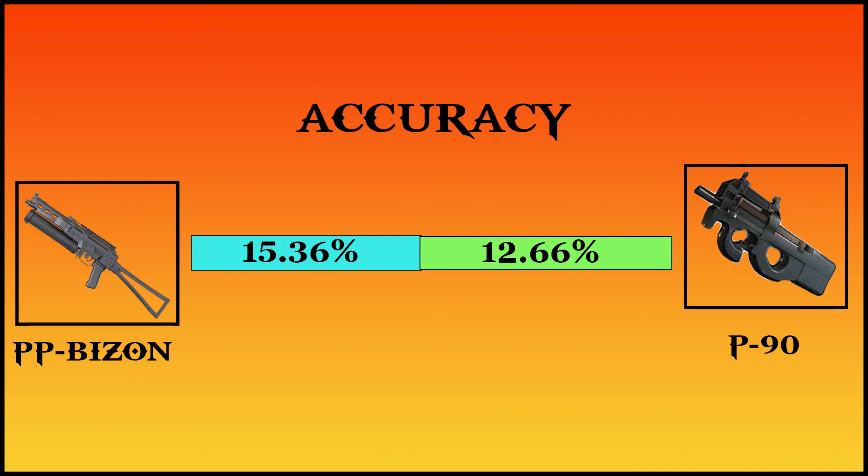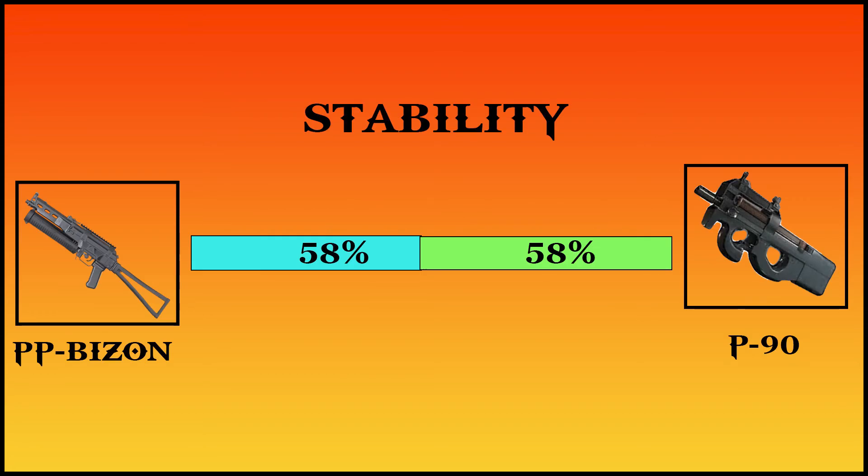The average accuracy of the PP Bison is 15.36 percent, while the average accuracy of the P90 is 12.66 percent. The stability of both weapons is equal, with the PP Bison and the P90 each sitting at 58 percent.